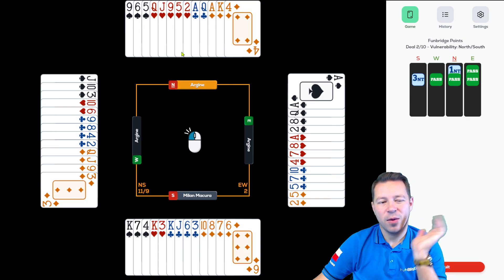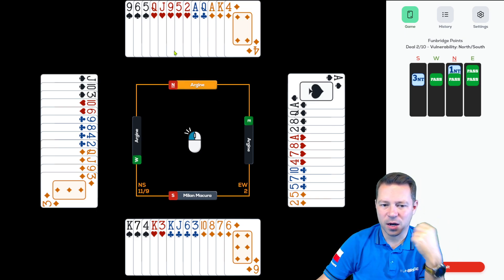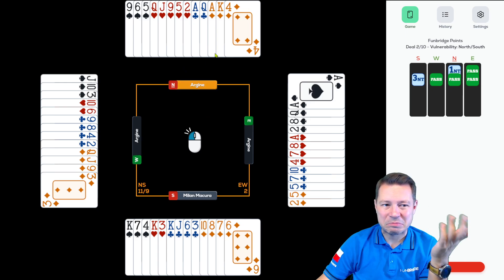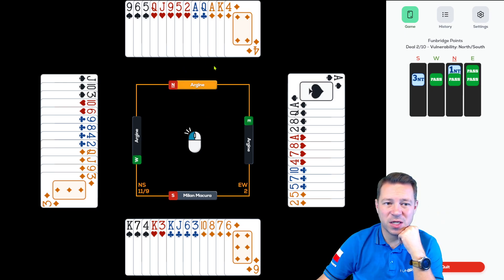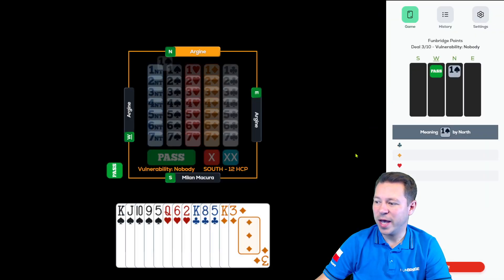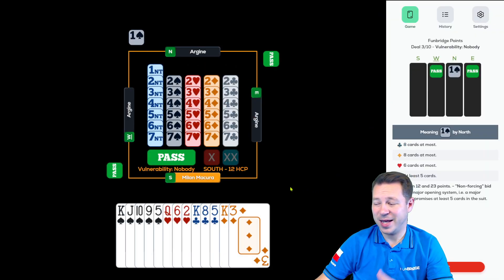Easy bidding, easy play. But if partner opens one heart with a five-card major — one heart, pass, one no trump — what does north bid? Very tough. Two diamonds most likely, and then we might end up in three no trumps from our side. After a spade lead they definitely get three spade tricks plus the ace of hearts. That's two IMPs — four IMPs actually because a couple of players went down. Plus seven at the start of the tournament.